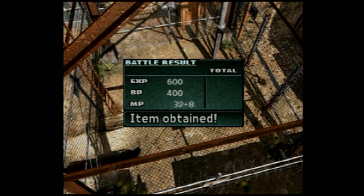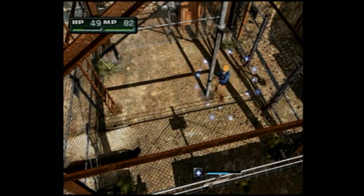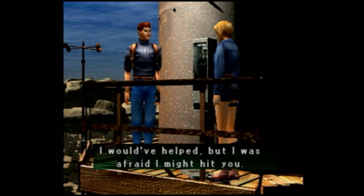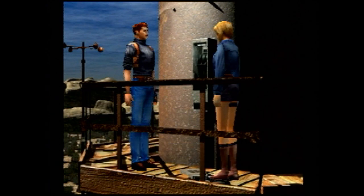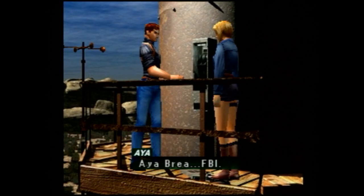And there we go. What'd we get? Recovery 2 — not bad. Take everything, and we'll heal a little bit. Well, there was somebody up here. There he is. 'My apologies. I would have helped, but I was afraid I might hit you.' 'Name's Madigan. Kyle Madigan. And you are?' 'Aya Brea. FBI.'